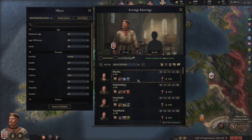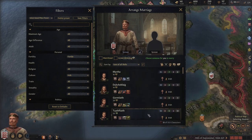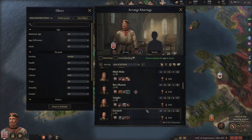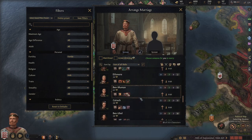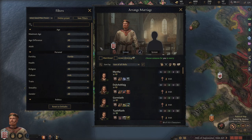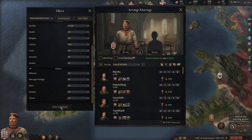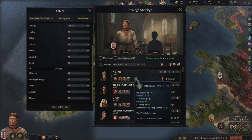Let's look for somebody with pretty high Stewardship. They're all commoners. Having a good trait would be nice. We have Aldanza up here — she has some issues because we are not the same culture or religion, and she's Zealous so I'll never be able to convert her. But she has the really good trait of being Intelligent.